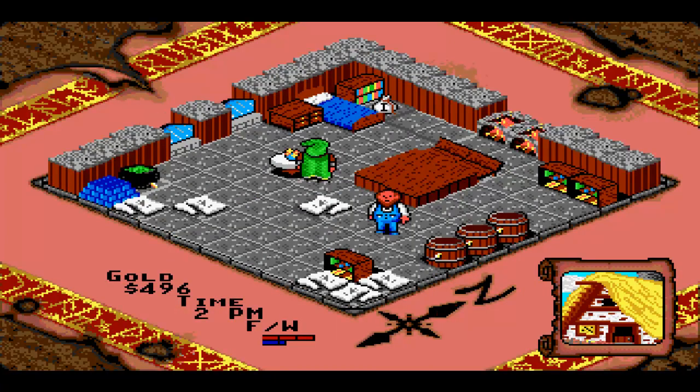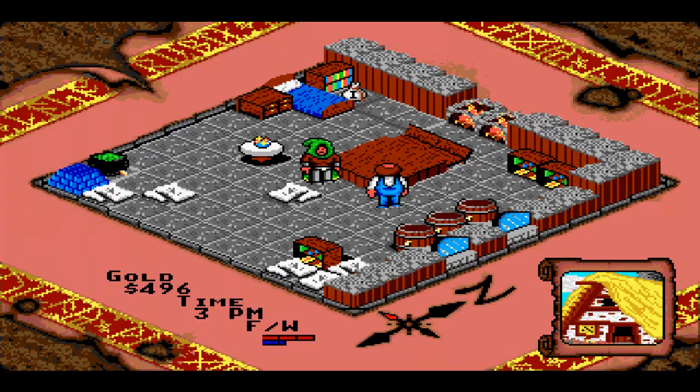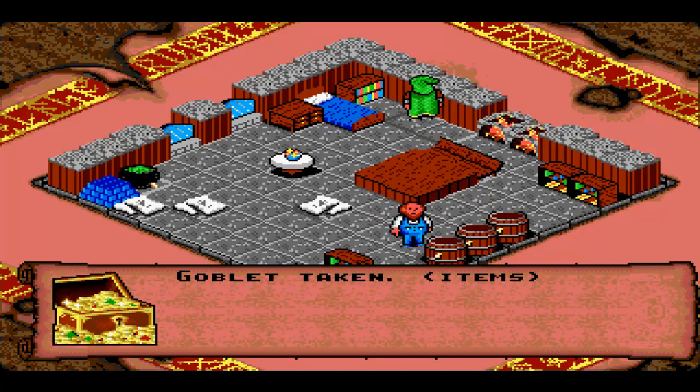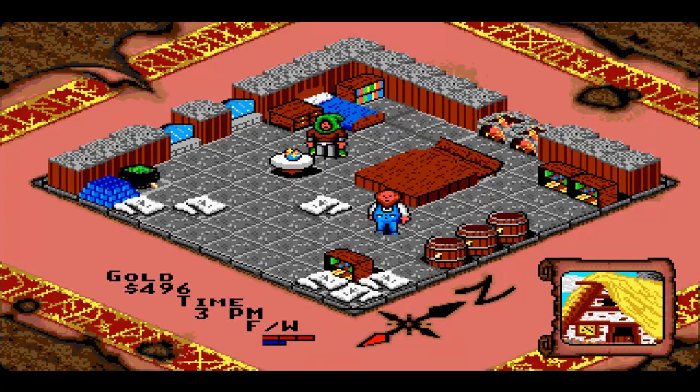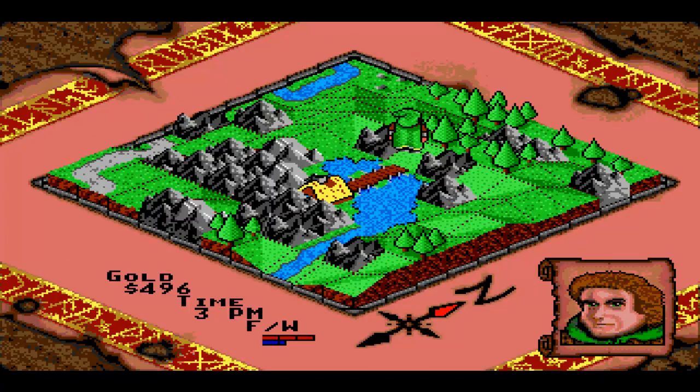He just wants to be left alone. He doesn't say anything important. You need to get this goblet - it's really randomly placed, but as far as I can remember you do need that for the next part.